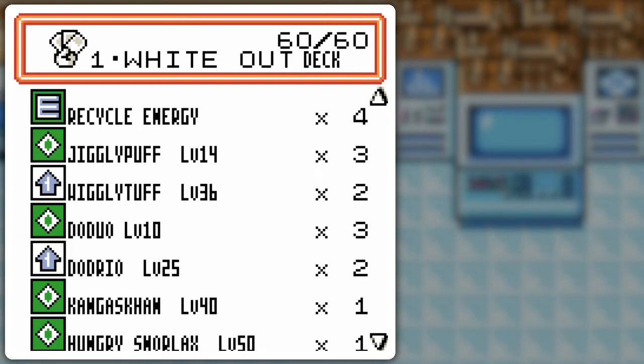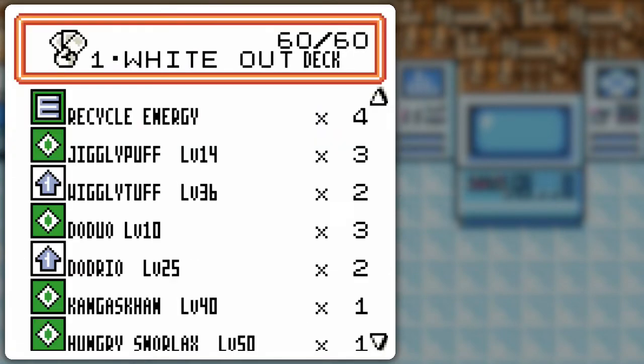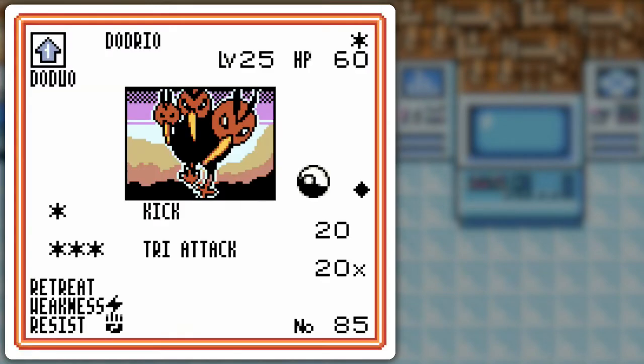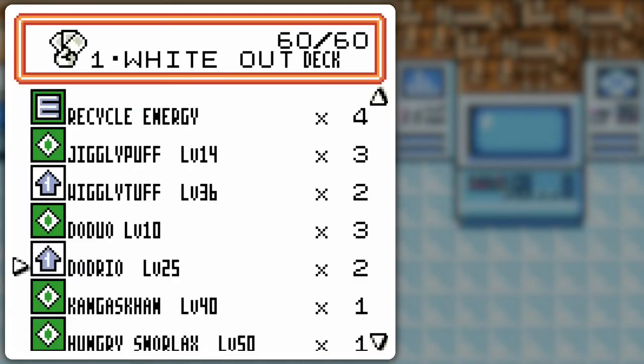I kind of need to include them, but I also still needed some flying stuff. So I have Doduo and Dodrio, which should be okay just to try something new. It's got sort of low HP-ish, but it's something different. Kangaskhan is here to grab those cards — it's the fetch version.